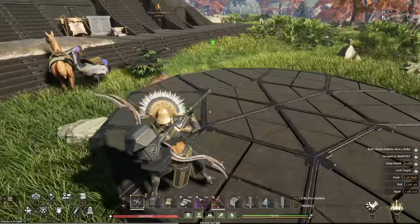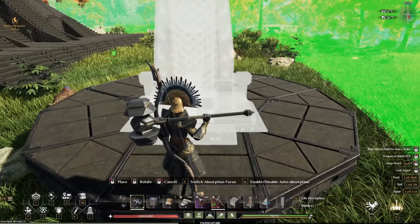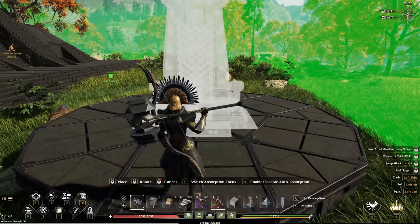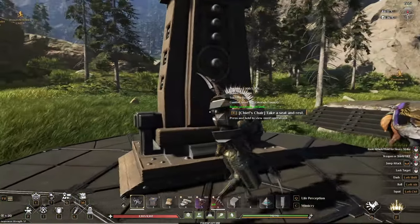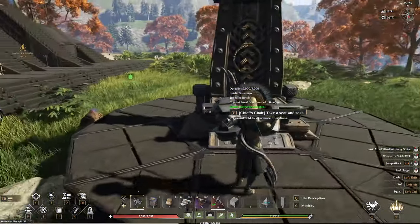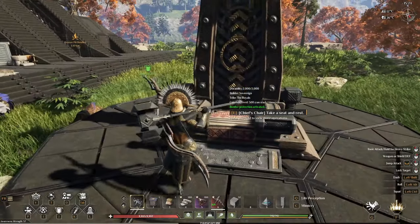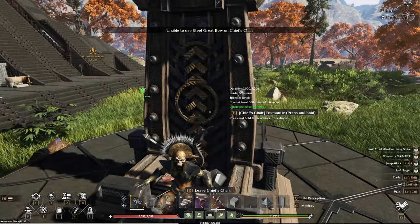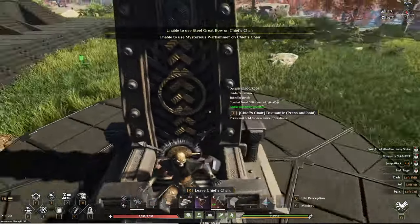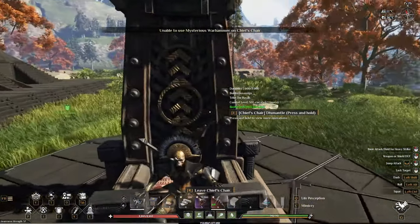I did create this little tiny platform here just to build up on. We're going to firstly have a look at the Chair of the Chieftain and it looks absolutely beautiful, to be honest. I love the way they look. Let's take a little seat. It would be really nice if they could zoom us out a little bit more, but that's okay - it is what it is, we can't really do anything about that.